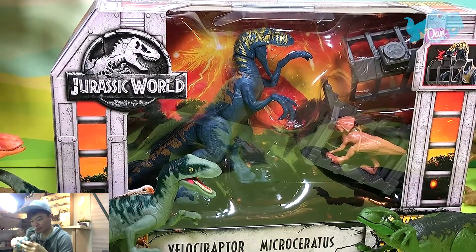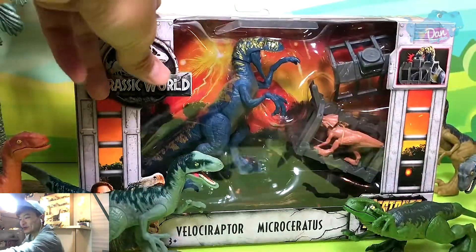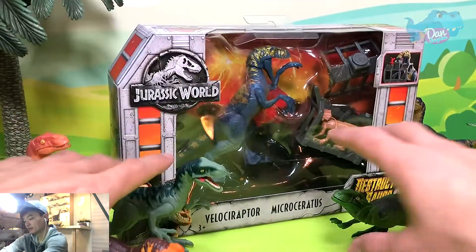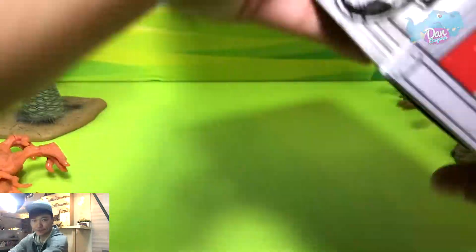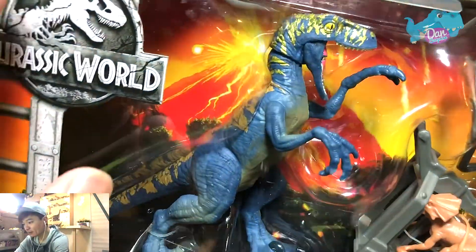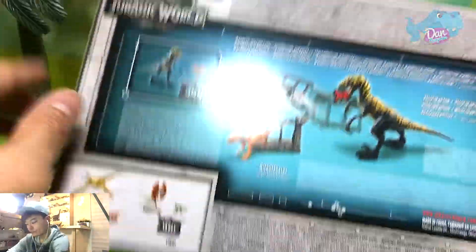This is actually the Allosaurus right here, which I felt looks like the Velociraptor. Do you guys agree? I think it looks totally like this Velociraptor. Anyway, let's get right into this set. Let me remove all these Velociraptors and take a look at this awesome Destructosaurus set — I think this is my first Destructosaurus set. It comes with this really cool Velociraptor with shiny paint on top of the head and around the face. The box has a beautiful volcano background at the back.